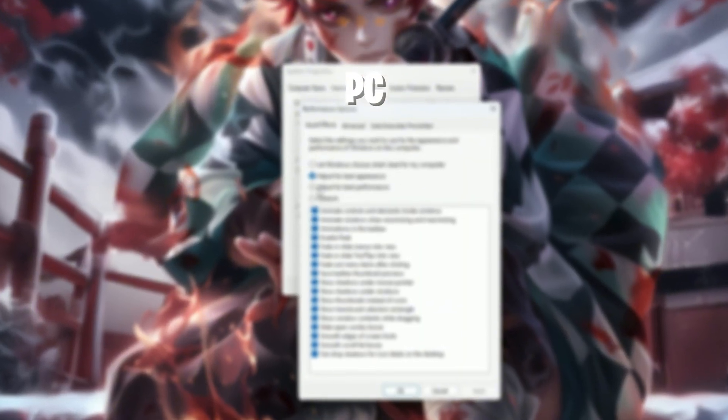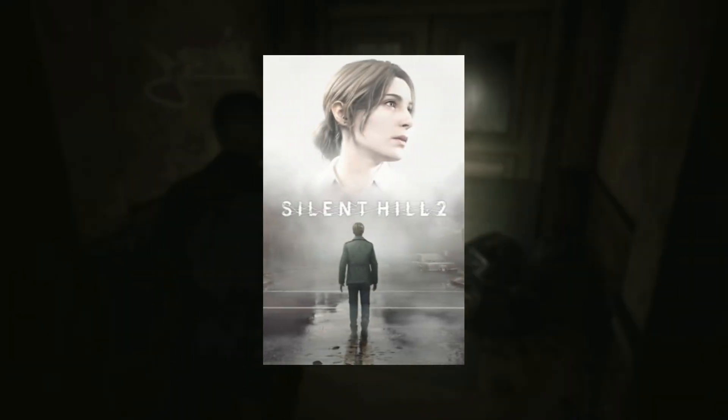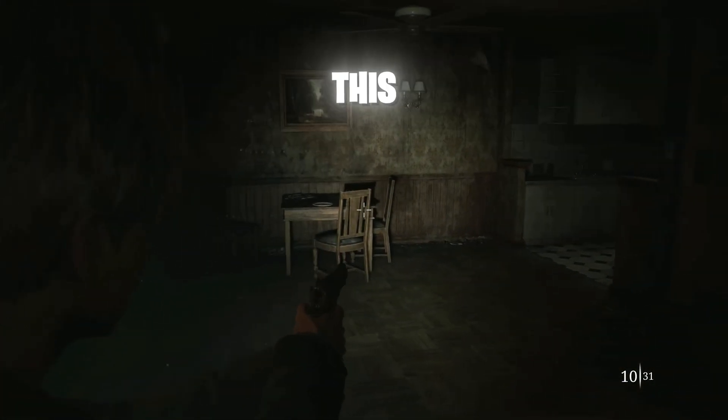In this video, I'm going to show you some best PC settings, which is helping you to fix lag, stuttering, and boost your FPS in Silent Hill 2 Remake, so make sure to watch until the end. And if you're new here, then don't forget to like and subscribe and click the bell icon so you will never miss any update from this channel.